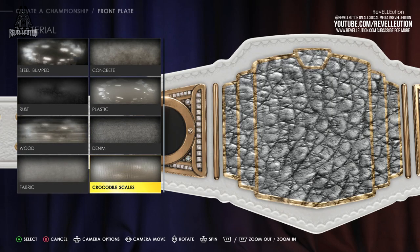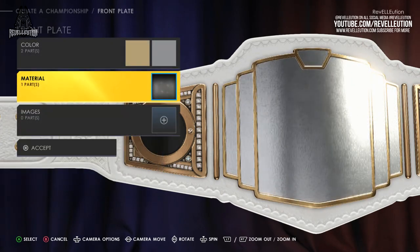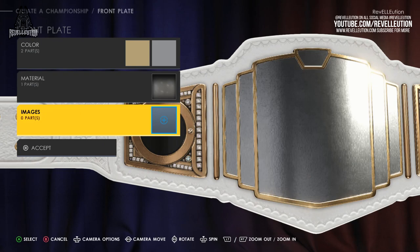There's also crocodile scales. Whilst the other materials look cool at times, they don't look anywhere near as fancy as the default option in my opinion.